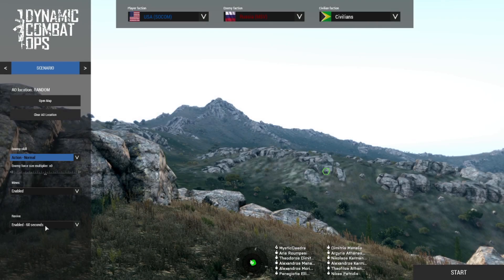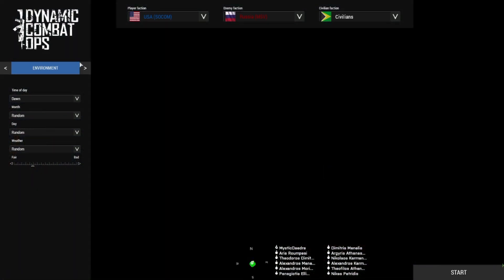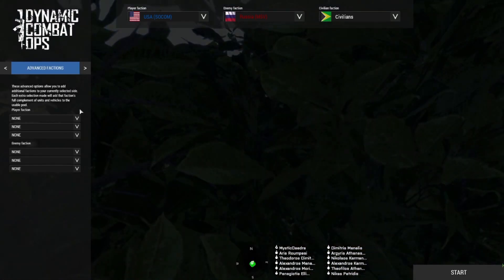I have mines enabled and revive is enabled at 60 seconds. Going to the next tab — Environment — I always like to start at dawn. All this can remain random. These are my settings; you can obviously change those to your preference.